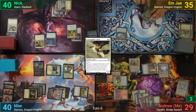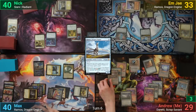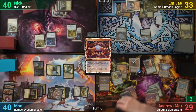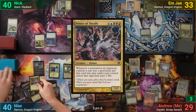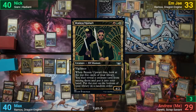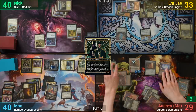MJ has a Plains for turn, casts their Commander Ramos, and passes to me. I draw and cast a Mox Opal, then uptick Doretti again but discard nothing and pass to Max. Max flips a Prince of Thralls off the Prismatic Bridge, draws, plays a Savai Triome, and casts a Brazen Upstart before going to combat. He swings Ramos at me and the Knuckleblade at Nick. In response, I activate the Planar Bridge.